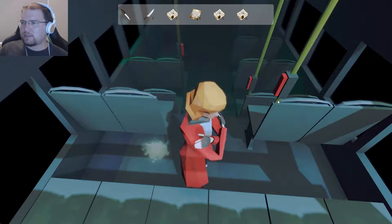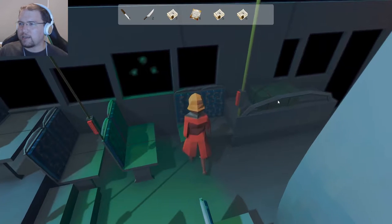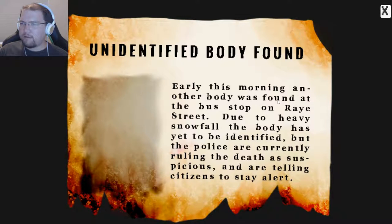Alright, well, that's... good question mark. Oh hello, crazy multi-eye deer that is staring at me through the moving bus window. 'Do you know why you are here yet?' I think so. Oh — 'Unidentified body found. Early this morning, another body was found at the bus stop on Ray Street. Due to heavy snowfall, the body has yet to be identified, but the police are currently ruling the death as suspicious and are telling citizens to stay alert.'